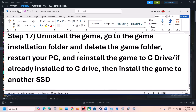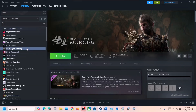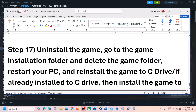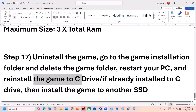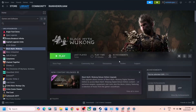The final step is to uninstall and reinstall the game if nothing else is working. Right-click the game in Steam, select Manage, then Uninstall. After uninstalling, go to the game installation folder and delete the game folder. Restart your computer and then reinstall the game to the C drive. If the game is already on C drive, try installing it to another SSD. One of the steps shown in this video should help you get the game running on your Windows computer.